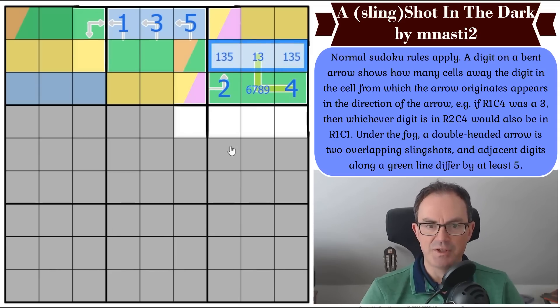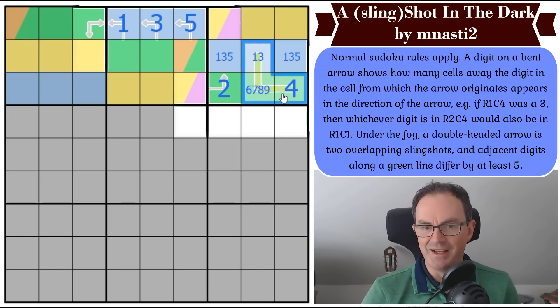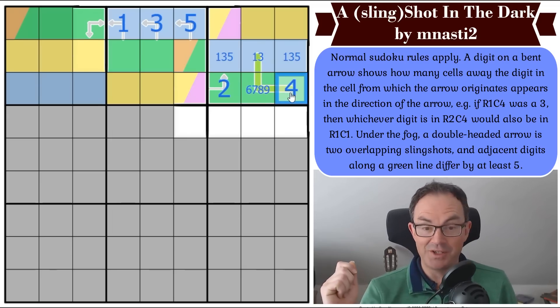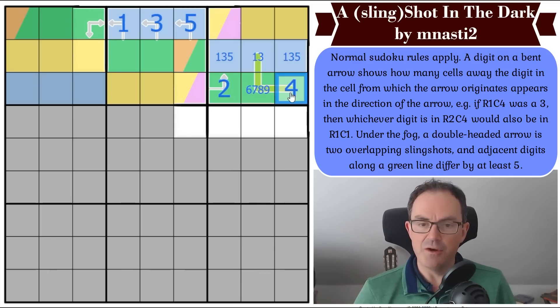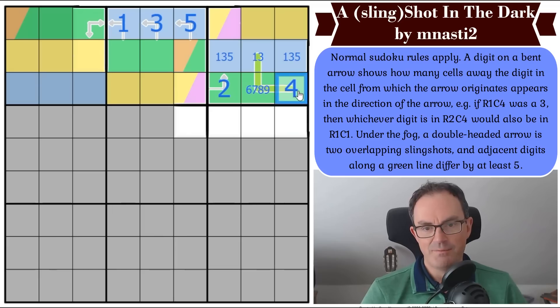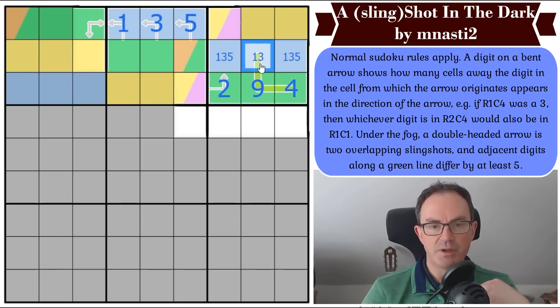That is huge, because now we have a monogamous digit on a green line. There are two monogamous digits from the digits one to nine. Monogamous digits are digits that only partner up with one other digit. A four only ever partners up with a nine — it's the only valid Sudoku digit that's five away from four. A six is a monogamous digit because it only partners up with one. So this digit requires this to be a nine. Nine likes to go out and party — nine partners up with lots of other digits. So we can't tell what this is. One, three, five over here.